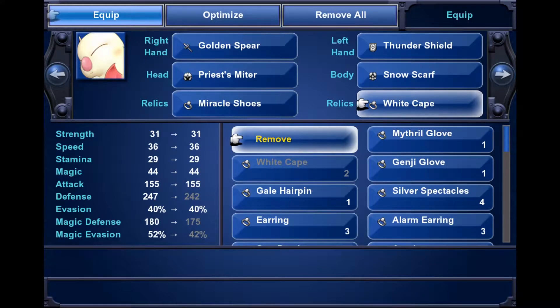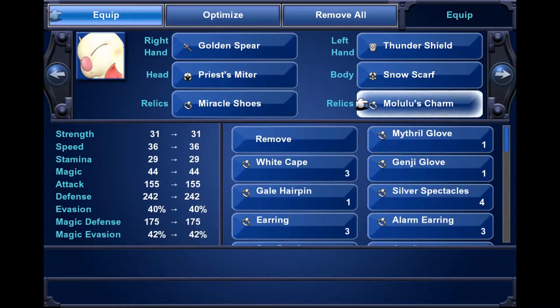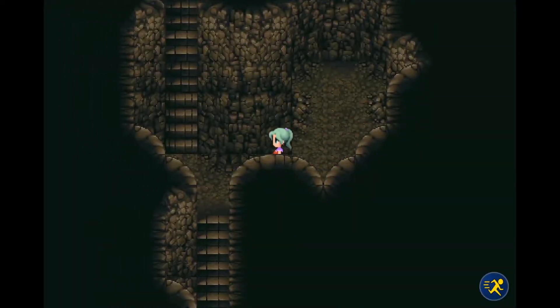So what I'm gonna do is now throw on Molulu's Charm. It prevents all random enemy encounters. Let's explore this place.